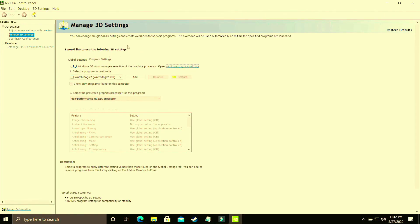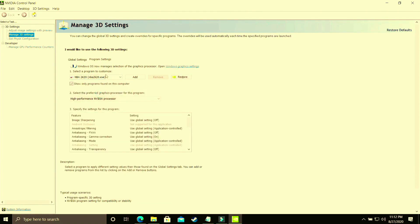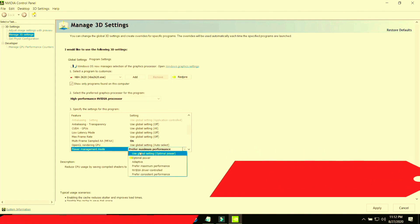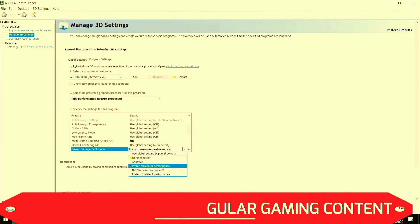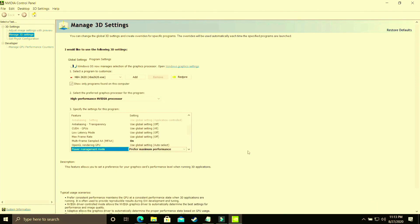Here you have to select your game — whichever you are playing, whether it be Rainbow Six Extraction or any other. I'll show with NBA 2K20 as an example. Select the .exe file of your game and make sure it is running on the high performance Nvidia processor. Then scroll down to power management mode — by default it is on optimal power, but you have to change it to prefer maximum performance. Apply these settings. This achieves the same thing as the Windows graphics settings, but done manually through your graphics card settings.